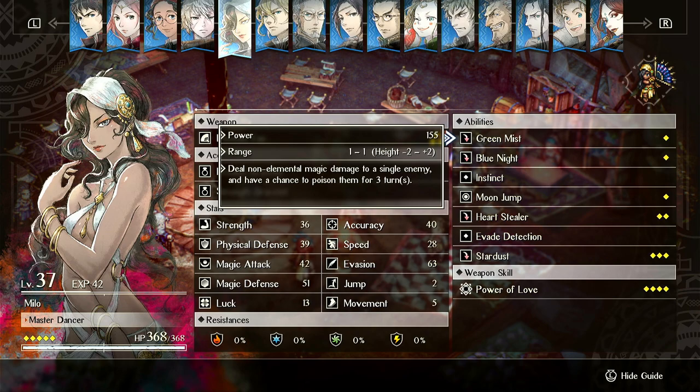Green Mist deals non-elemental damage to a single enemy and has a chance to poison them for three turns. It does good damage - more damage than her basic attack - and it puts poison at a pretty high success rate, so she can poison things very effectively. She's a lot like Anna, but instead of being more damage-oriented and stealthy, she has better mobility and utility. She's like a flanker assassin type with better utility and mobility than Anna, but less damage.